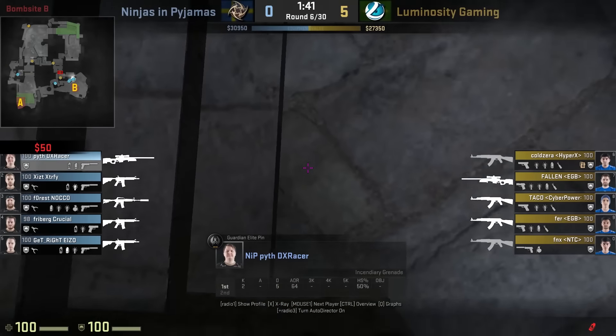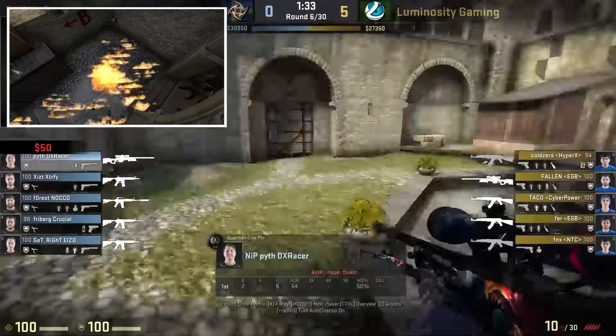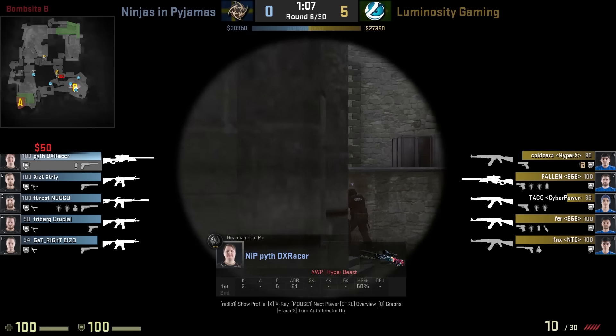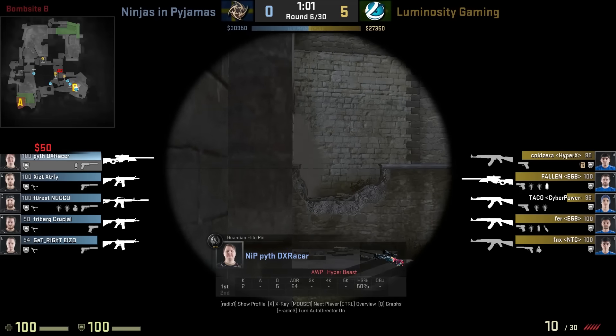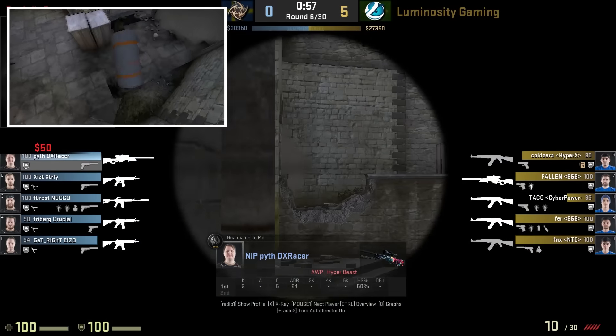Pi throws a flash towards long to prevent any rushes and then sets up for his molotov that lands at the back of B long. He then drops back to his default position at statue — and I know I said I wouldn't show the rest of the round, but I spotted a really cool method of re-smoking long when you are playing the AWP. Pi banks it off the wall for a perfect long smoke.